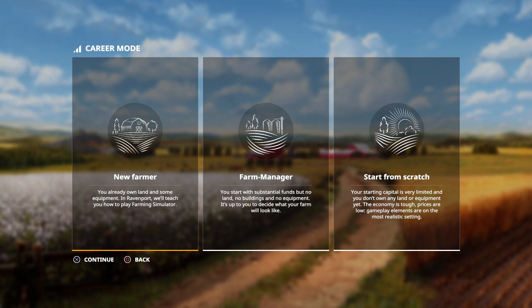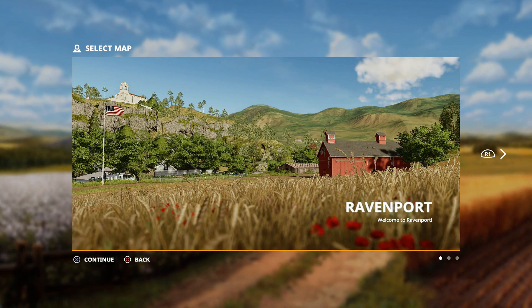Hello Farmers, this is Barracuda 5 bringing you Farming Simulator 19. Today I think we're going to start off a little bit differently from all the others doing their farm manager business. We're going to start off with the new Farmer and Wrecking Port.